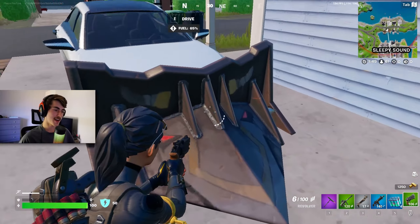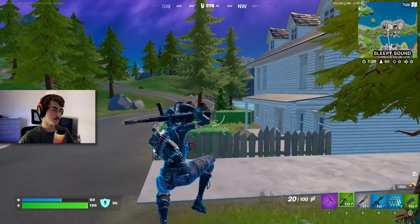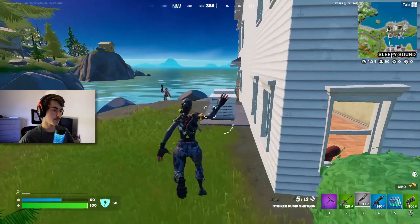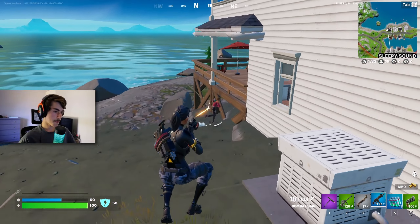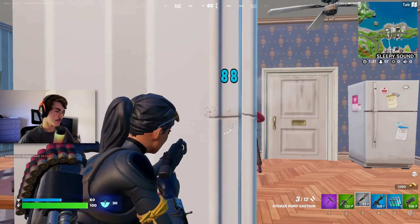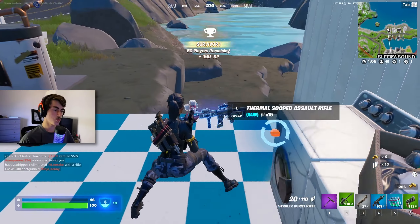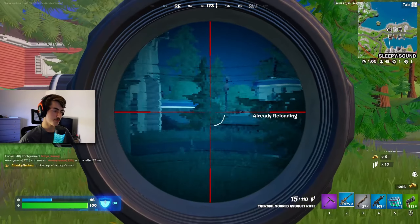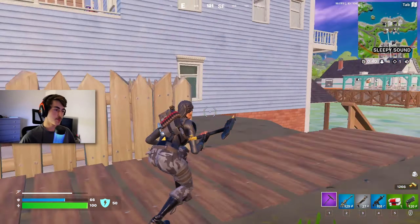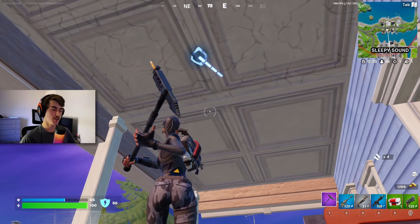Let's try out this Vehicle Mod. Oh, it puts like a thing on the front of your car — interesting. First player spotted. Let's use these Chug Splashes. I think this is a bot, let's use the Tactical Sprint and run over to him. This thing has a bit of recoil. Let's see if I can get him with the revolver — oh, thermal scoped rifle. That's a pretty good fire rate. And because they got rid of building this season, you can now climb walls just like in Apex Legends, so definitely a new interesting mechanic.